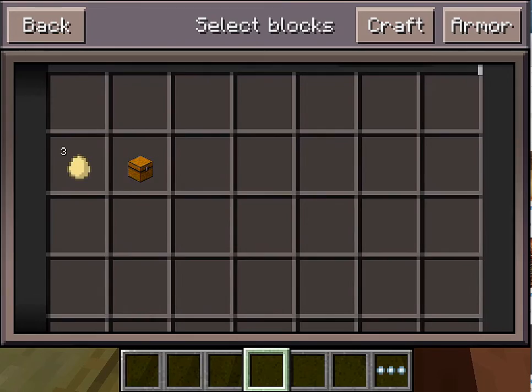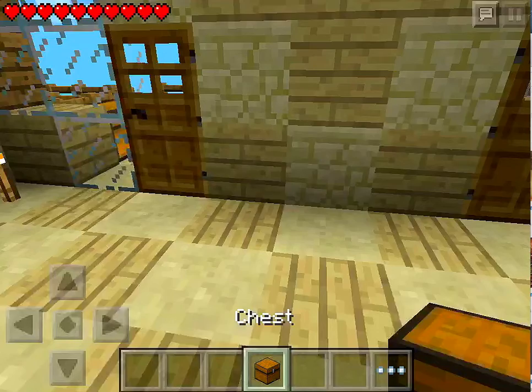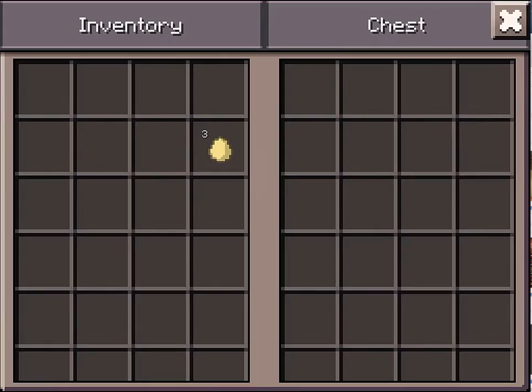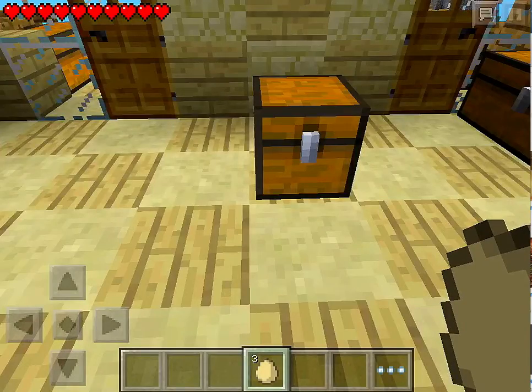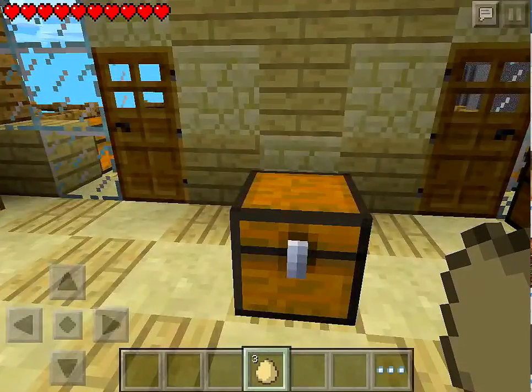What you need is your inventory and your slots must be empty. You have to get an empty chest. And what do you want to duplicate — let's say I want to duplicate eggs.